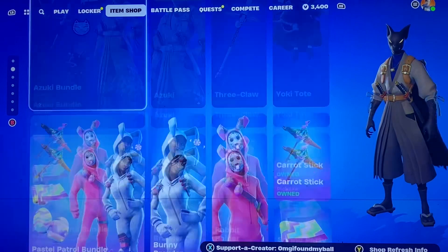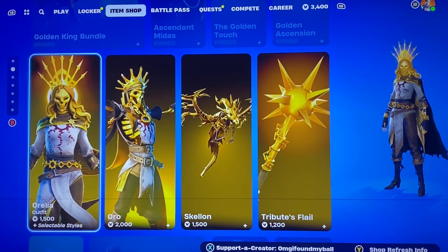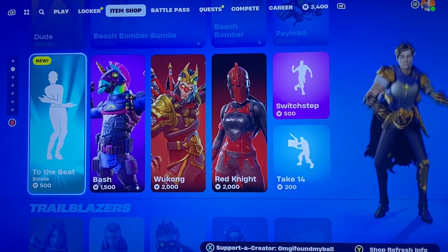We got Azuki still here, along with the other Easter skins — Golden King, Aurelia, and Oro.